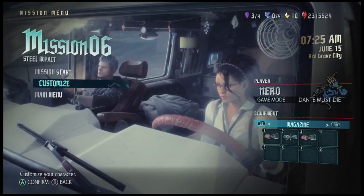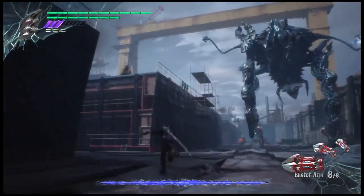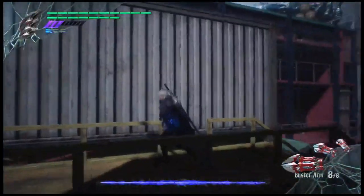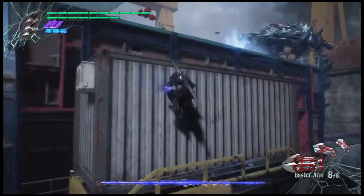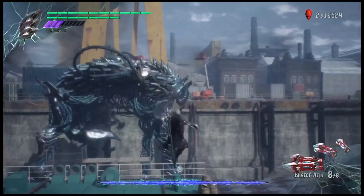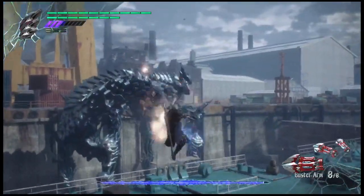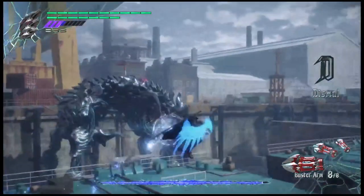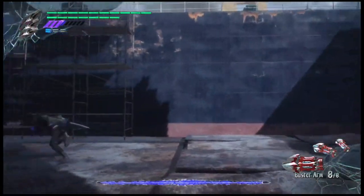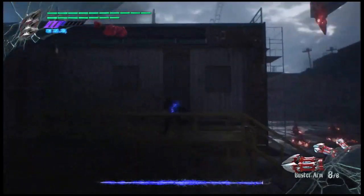Welcome to my S-rank clear for Mission 6. This boss is actually very easy — I think most people are not going to have a problem with him. There's a safe and a riskier strategy. The riskier strategy is to get on his back in the beginning when he shoots lasers. I know people say the lasers don't hit you if you're standing on the opposite side, but I got hit, so I don't buy that.